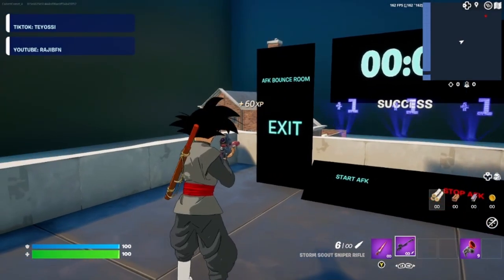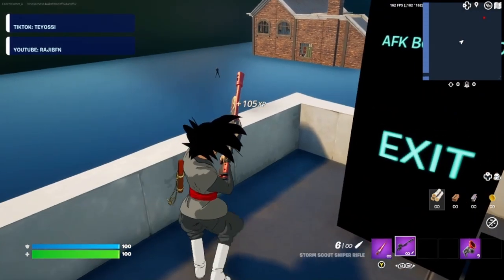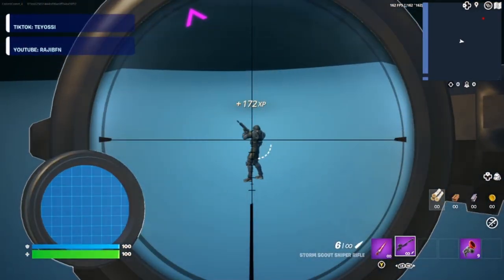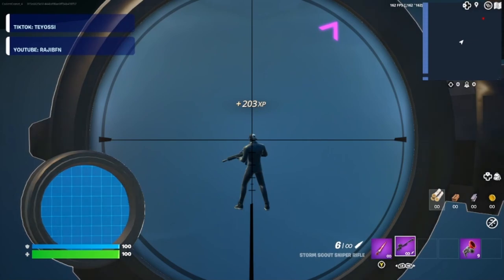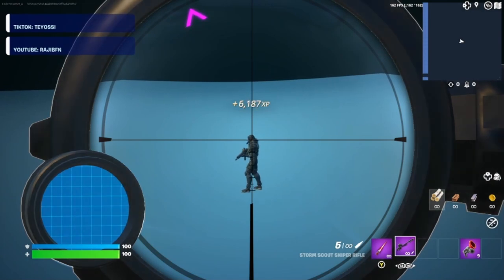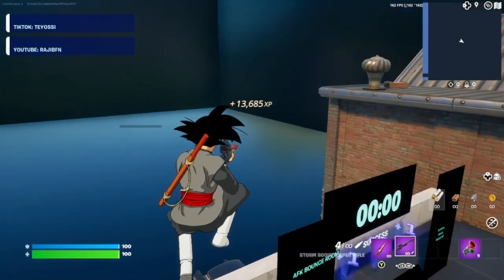Now if you go and look behind the sign, you'll see a henchman standing over there. Go ahead and snipe him, then snipe the other one. Look at all that AFK XP that we're building up already — up to 13,000!